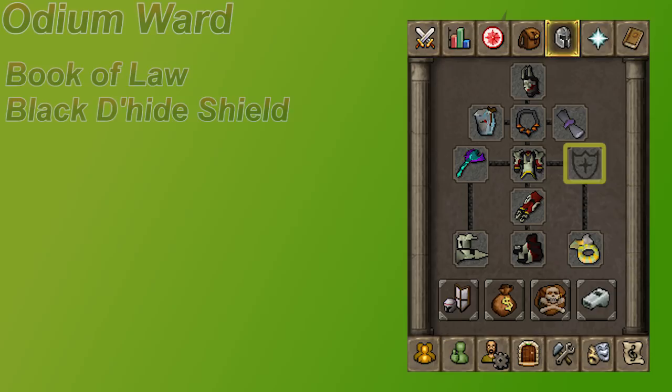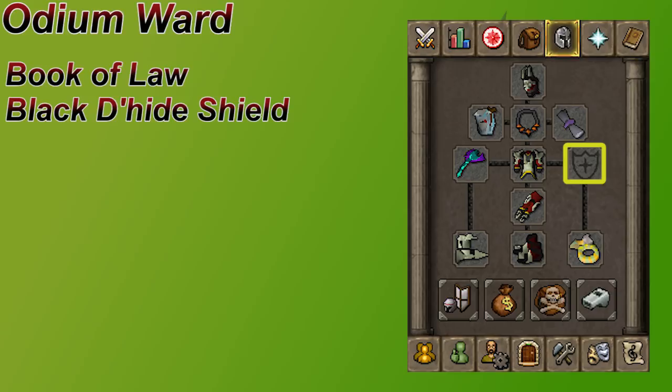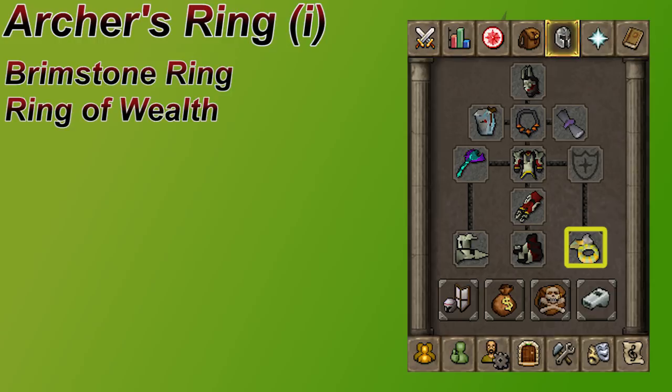You only need a shield if you're using a crossbow. The Buckler is the best shield in the game, but if you could afford a Buckler, you should probably just be using a blowpipe. The Odeum Ward is a good ranged shield option, and the Book of Law really isn't that bad — it's a little less accurate but does give a prayer bonus. Even a Black Dragonhide shield is really cheap and it's going to work out. The best ring for ranging is an Archer's Ring. You really should imbue this at the Nightmare Zone to double the stats on it. A Brimstone Ring is basically just an unimbued Archer's Ring here since you're only going to be using range, so the Archer's Ring is highly suggested.